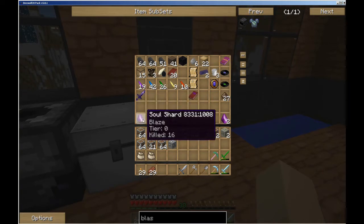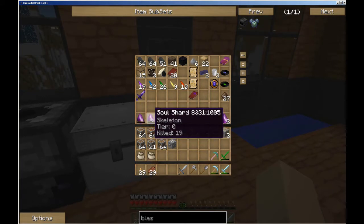I've started working with the soul shards. You can see I've got a blaze here with 16 dead, skeletons 19, and one creeper - that was an accident. I didn't realize that was on my bar. I didn't want to make a creeper soul shard actually.